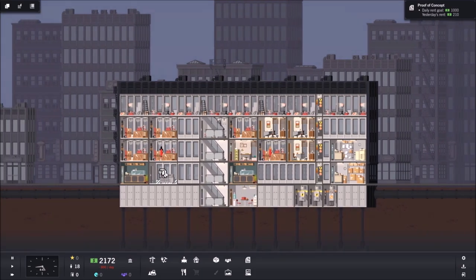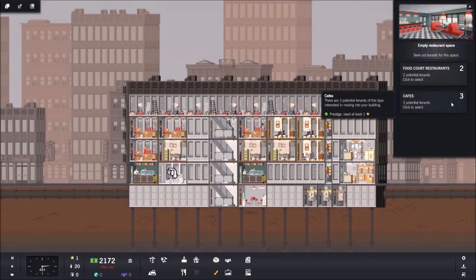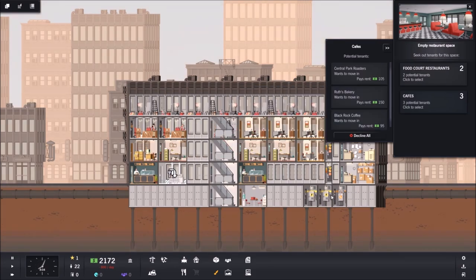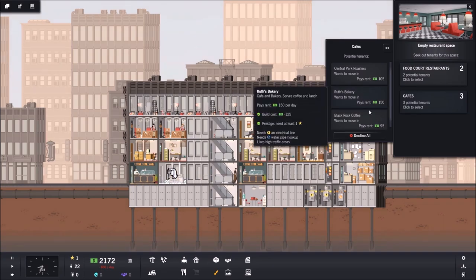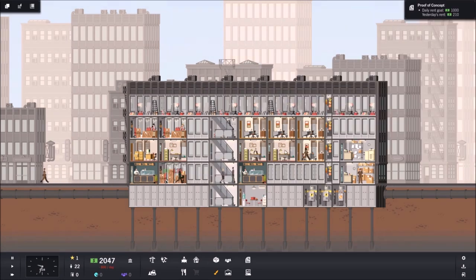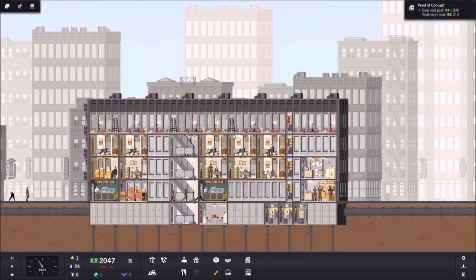Speed back on — we may have unlocked something. Oh, there it is: we got our prestige star, so now we can put a cafe down. The more expensive cafe needs a water pipe, but honestly I don't think it's worth absorbing all those water infrastructure costs just to get an extra 50 in rent. Let's go with the coffee kiosk — it only needs electrical. People really just want coffee. If you don't put a cafe down, people start requesting coffee anyway, so we'll place that. It also adds variety which keeps tenants happy.